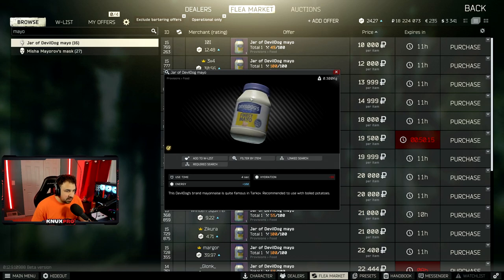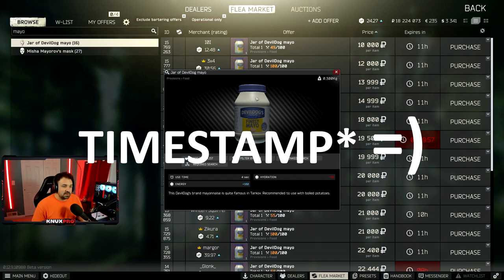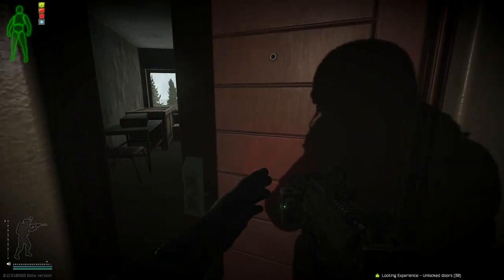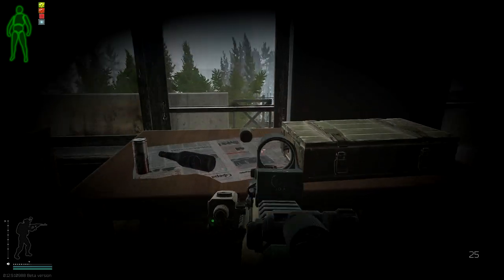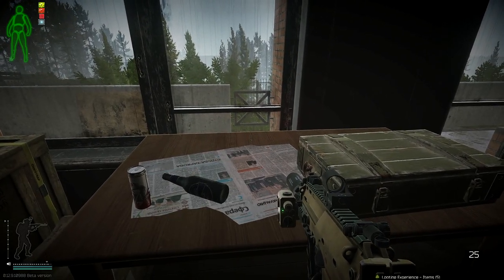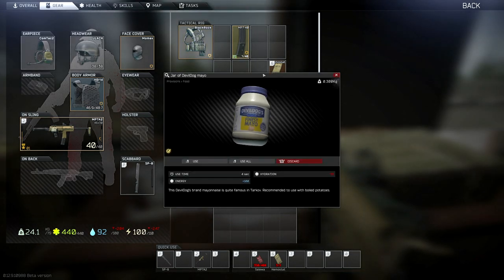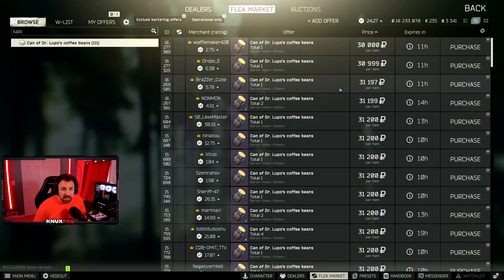Next is the Jar of Devil Dog Mayo. This spawns way less than sprats, but there are two great ways to get it. First, ration supply crates — reference the English tea section of this video. Second, a more reliable spawn is West Wing 216 in the Resort on Shoreline. It spawns pretty frequently on the table, as you can see in the picture — I would say one out of every six raids it'll be there.